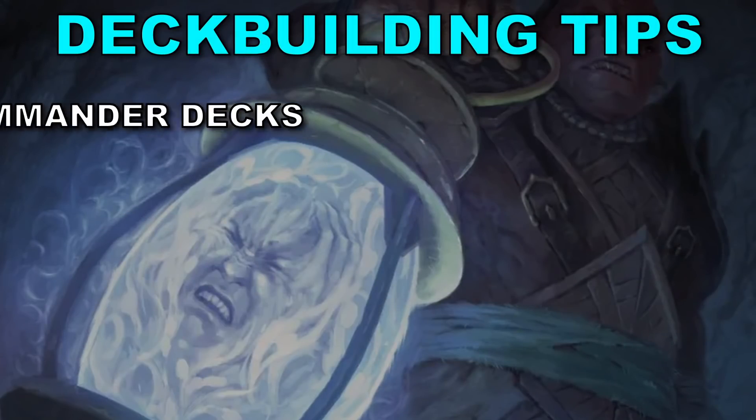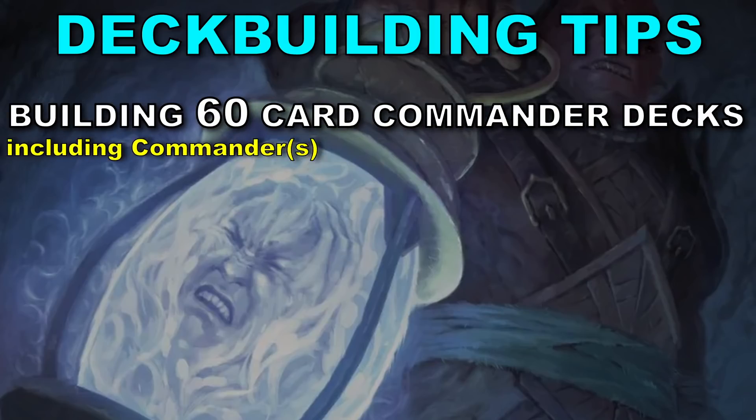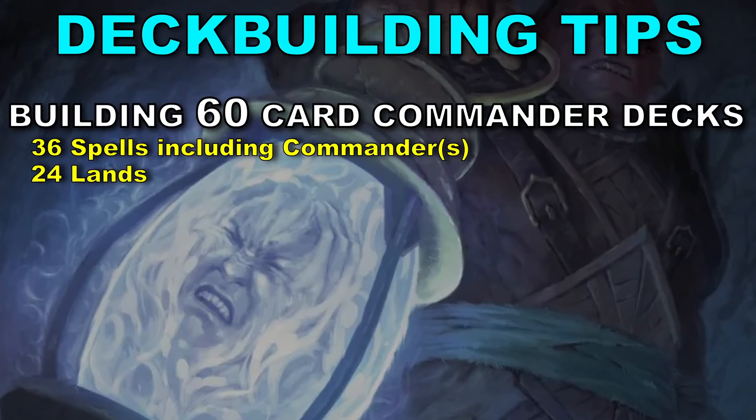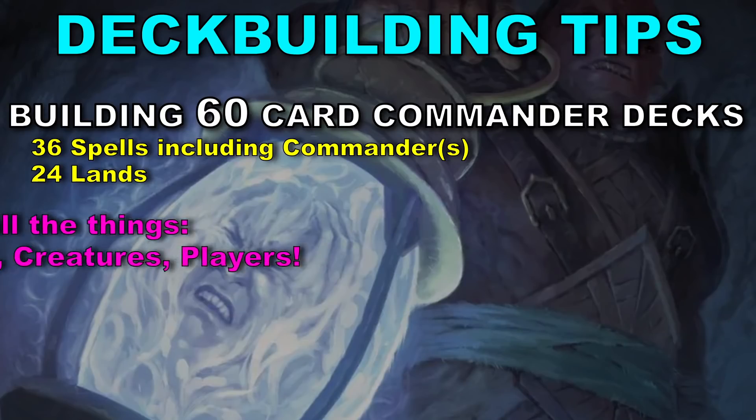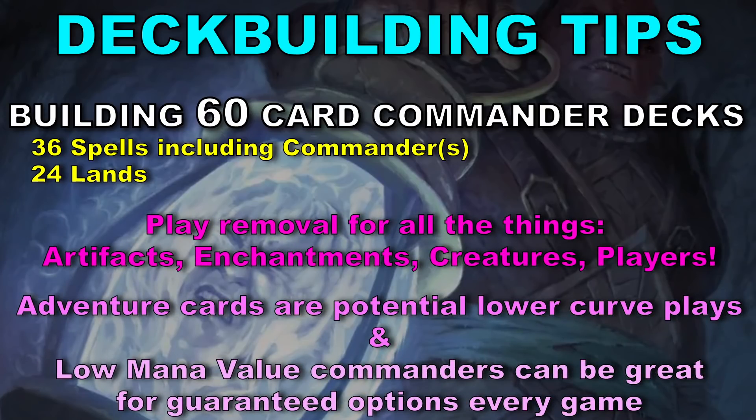For deck building and gameplay tips: with 60-card decks I almost always go 24 lands and 36 spells, which includes your commanders. I still go for similar ratios where you want a lot of two-, three-, and four-drops, but I'm also playing some mana rocks and ramp cards. I'm not looking to just curve out and start attacking, but I do want to get my commanders out and get my high-synergy plays available as quickly as possible. Play removal for artifacts and enchantments. Remember you have cards like the adventure piece of some creatures to help with early plays, or if you have cheap commanders, that can help you play a slightly higher curve knowing you always have early plays at the ready.